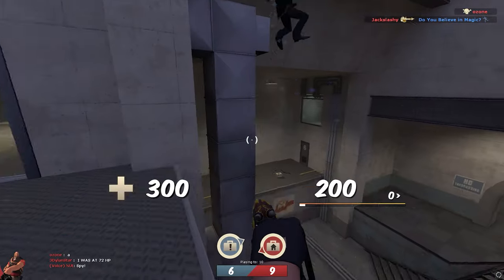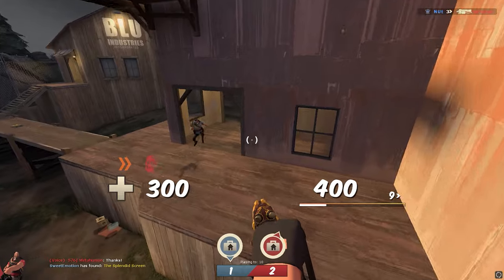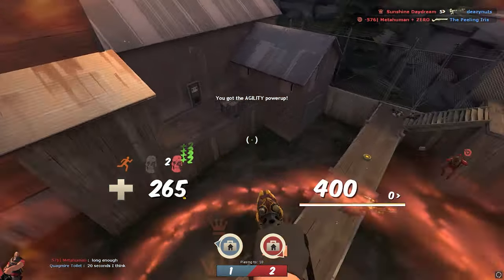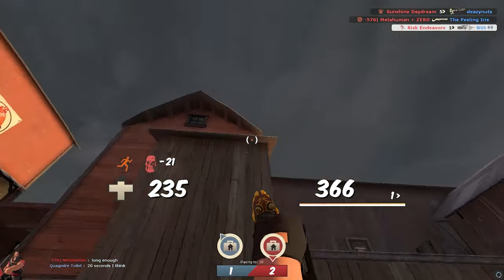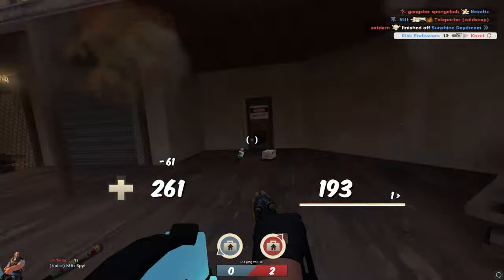Mastering the grappling hook takes you so far past what normal Heavy is capable of, and you'd be amazed by how cool the kills get. By grappling up, you can throw yourself at the enemy, and if you rev your gun while in midair, you'll become a one-man non-stop airborne assault unit. The versatility this allows you to have means you have way more options to change your playstyle.